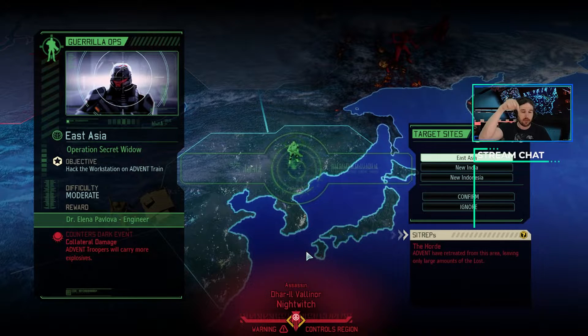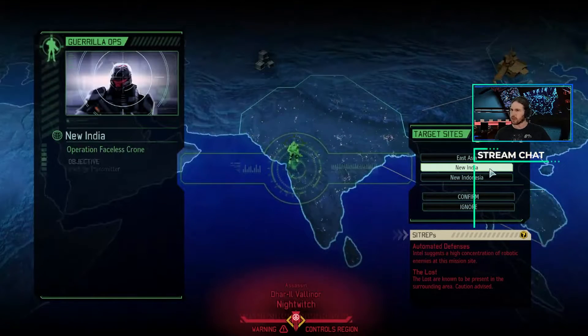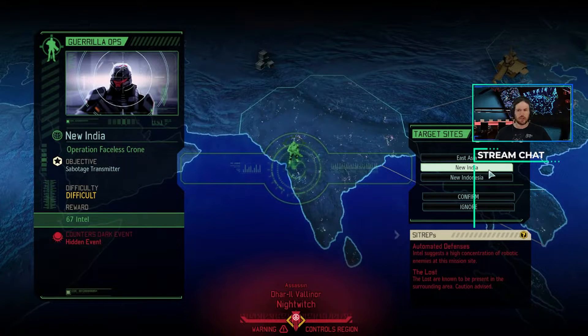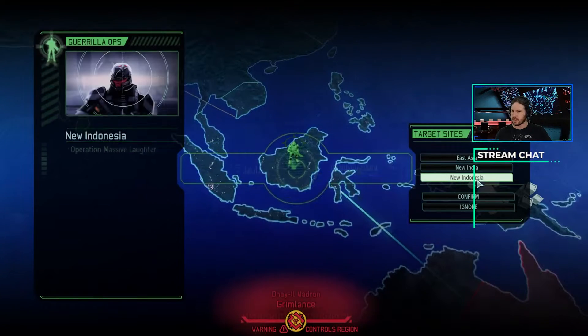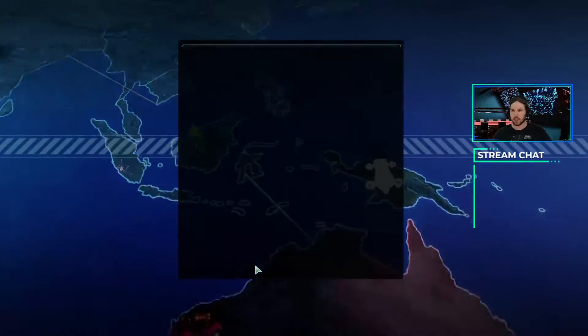Especially since, if you see the Sitrep below, it is the Horde, which means there won't be any Advent — it will be nothing but Lost. And Lost are much easier to deal with when you don't have to deal with guns being shot at you as well. I'll take a look at the others also. Sabotage a Transmitter for Intel, Operation Massive Laughter — Recover an Item for Supplies with Signal Jamming. That's a good one I would want to do if the other one wasn't so much better.